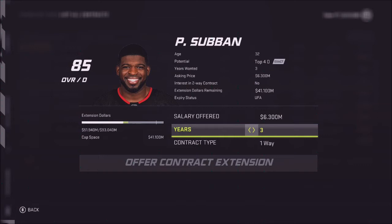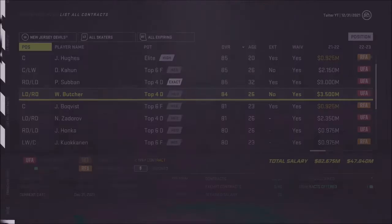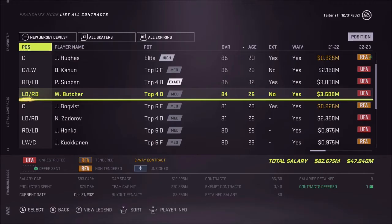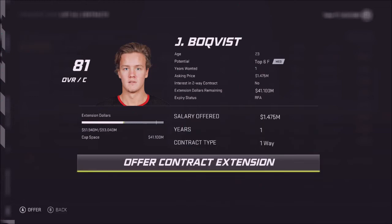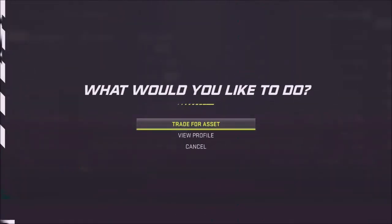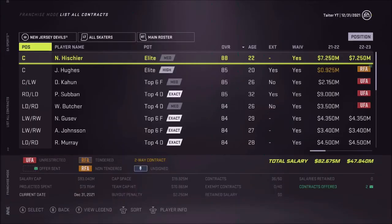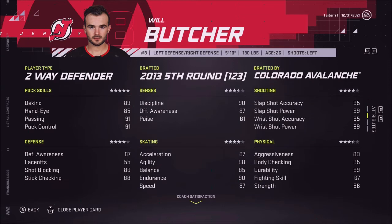Suban wants 6.3 for three years — not terrible. I'd rather have a one or two year deal if we bring back Suban, let me know in the comments what you guys think. Will Butcher wants 7.375 for five years and he wants more on a lower deal. Jesper Bolqvist at 1.475 — that's solid for a third or fourth line guy, good contract. There's a Dorov trade for an asset — nope, I don't want that. I think we might have to retool — maybe try to trade Kahun and maybe Butcher. I like Butcher but 7.5 mil for him seems a little rough.